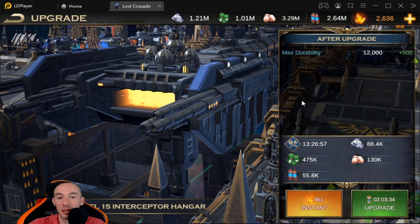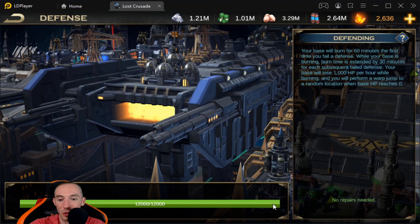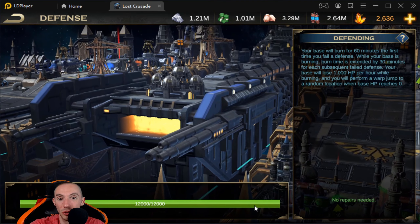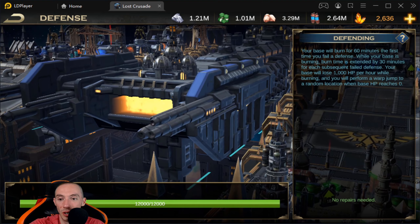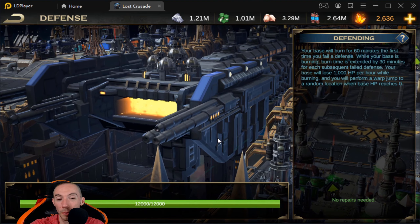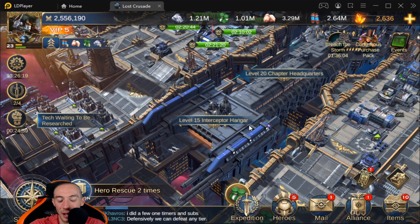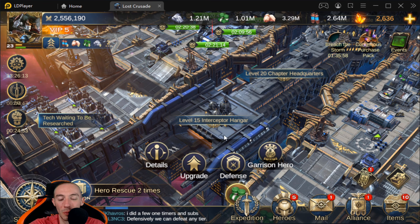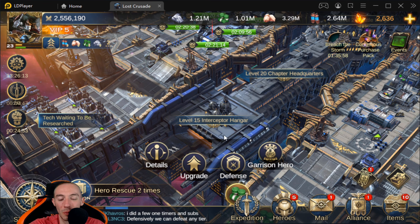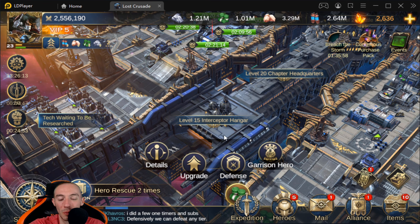Your Research Facility is another building you want to match to your Battle Barge level, because research plays a huge role in this game — covering base development, resource production, and most importantly, military attack. We've got everything maxed out as much as we can. The Astropathic Relay is also important and should match your Battle Barge level, because as you level it up the number of help responses increases along with your reinforcement limit — how many troops you can receive from guild mates.